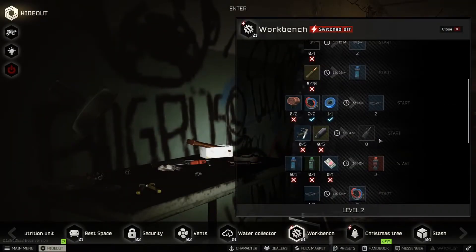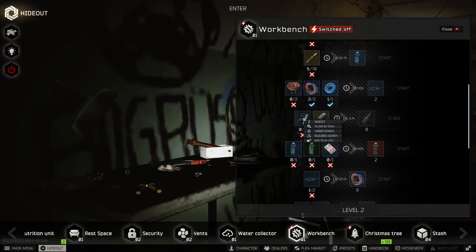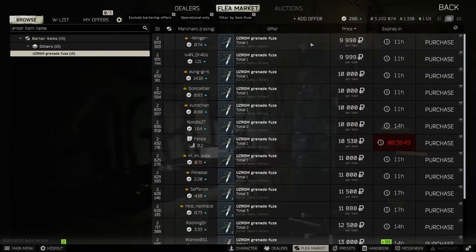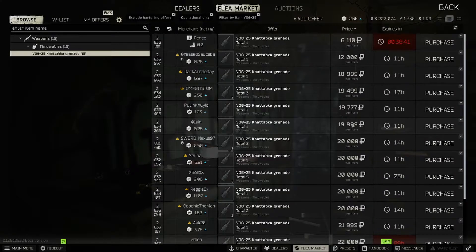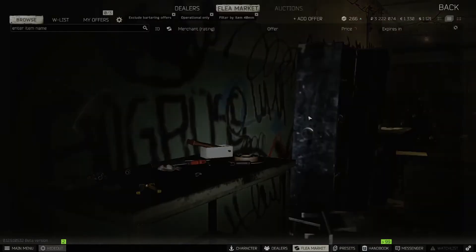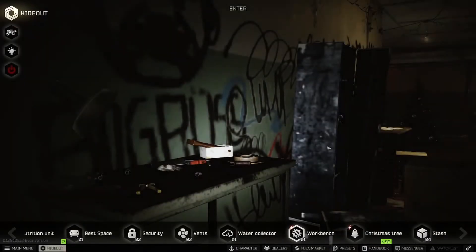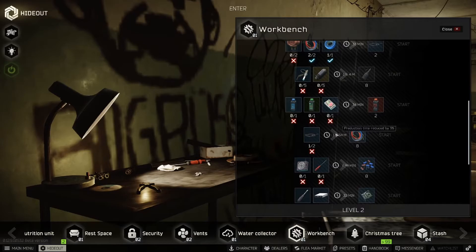There's a third craft you can sometimes get away with — the grenade one. You make eight VOG-25 grenades from it, and you can also make some profit there. Just make sure you're getting your ingredients for less than what you'll be able to sell them for — it's pretty self-explanatory.